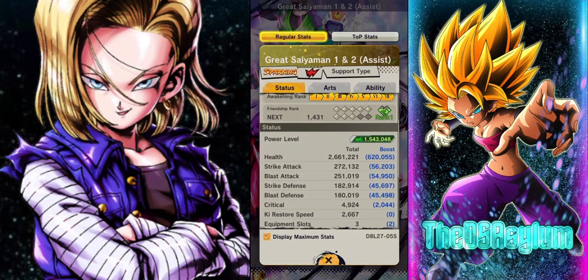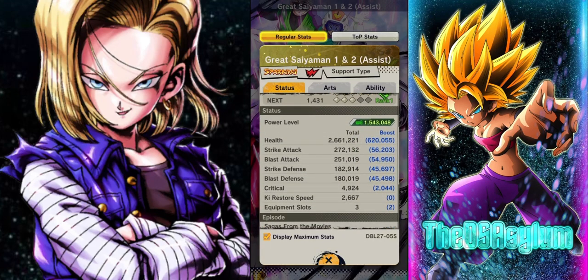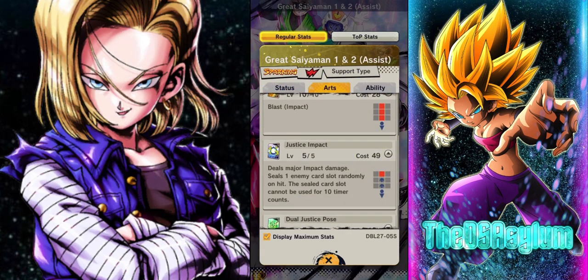They are a support type so I don't expect the stats to be too crazy. 2.6 million health, 272,000 strike, 251,000 blast, 182 and 180 on the defense — actually really good. I'm very happy about these defenses for a support type. These are actually pretty good stats.